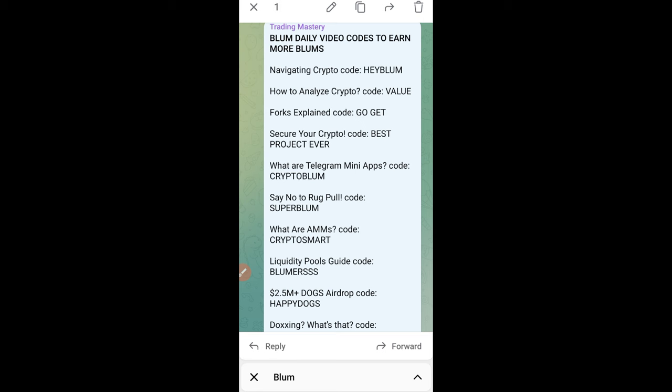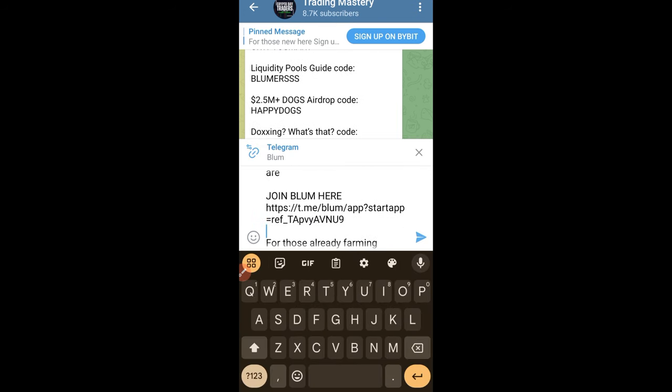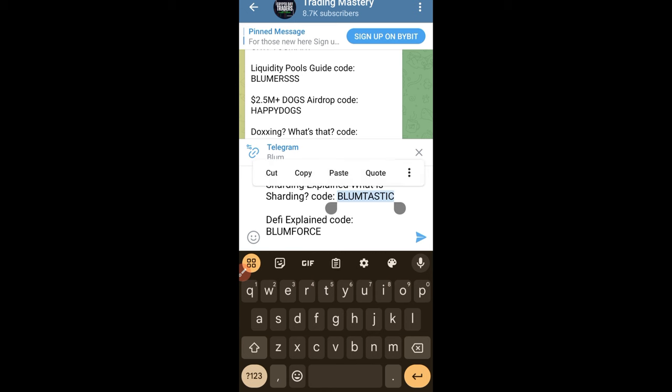You can easily copy the text on desktop, but if you are on the phone you will not be able to copy it directly. So all you need to do is copy the whole word, paste it wherever you want, and gradually you can start copying them one after the other. Let's start with the first one — for example, shading — so we copy only the code.